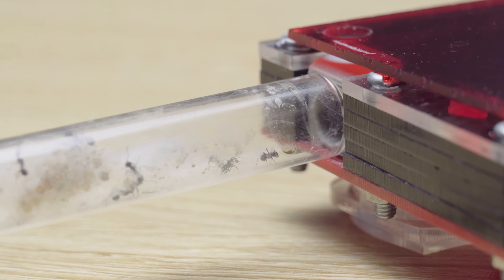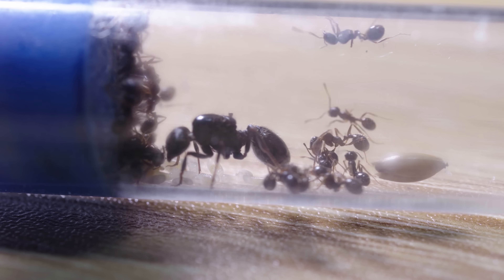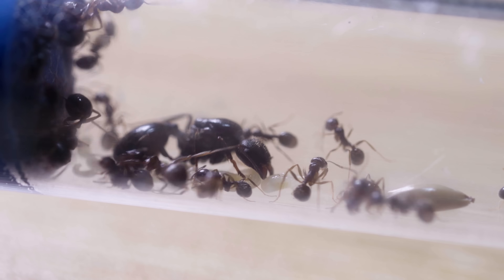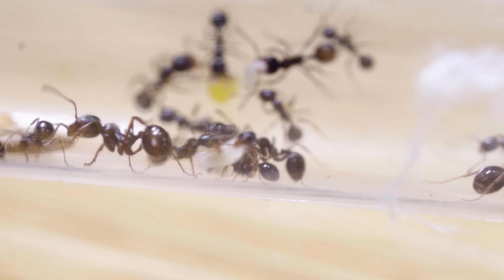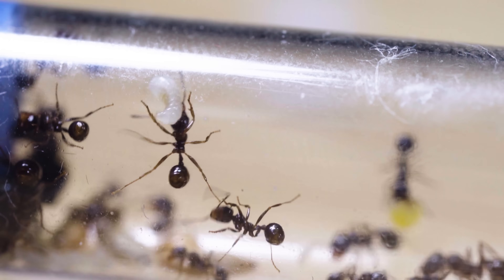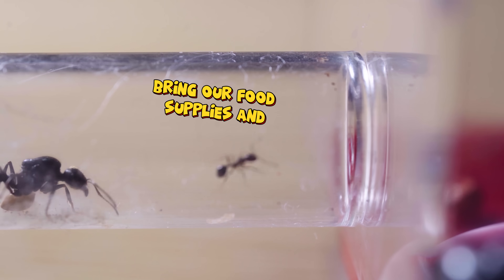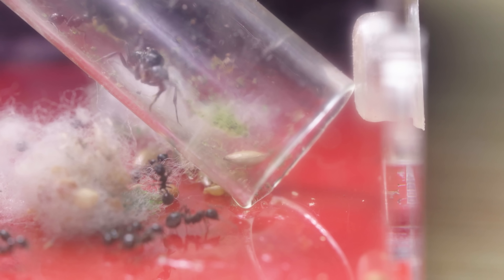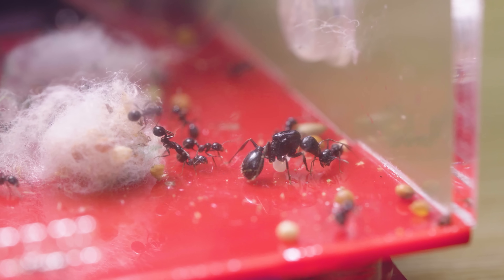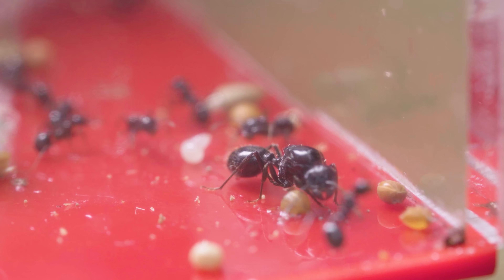I started connecting the tube to another tank with a larger area. One ant came out first and gradually other ants followed it. Of course, the queen had to be moved as well. With a little encouragement from the worker ants, she quickly followed along. Eventually, the whole colony moved to the new home and they began exploring. I let the queens get accustomed to their new place for a few days.